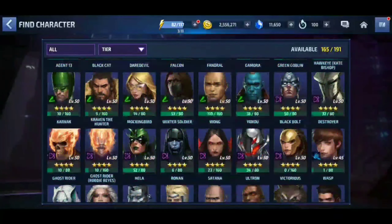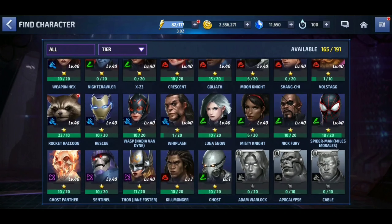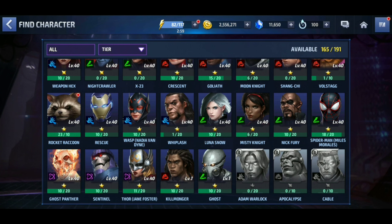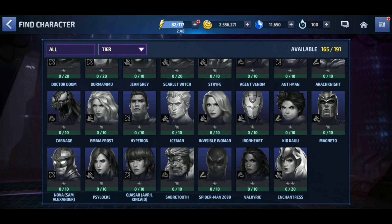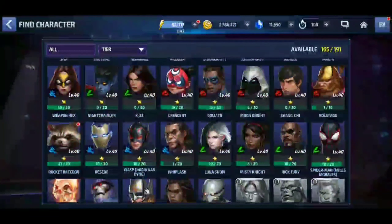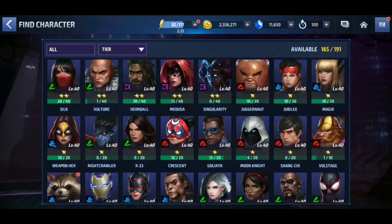Now, because I didn't know this — there are premium characters, aka paywall characters. These include, but are not limited to, Rescue, Luna Snow, Nick Fury, Sentinel, and Ghost Panther. Those are all paywall characters, and I don't have the ones I haven't unlocked because of that. These premium characters you cannot farm; you have to purchase their biometrics. So your rank-up tickets are best used for them.